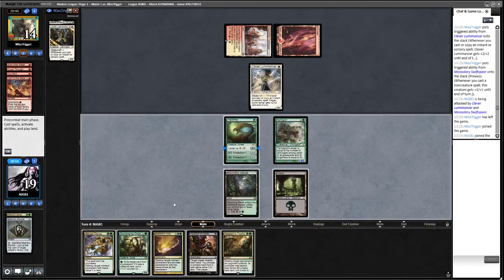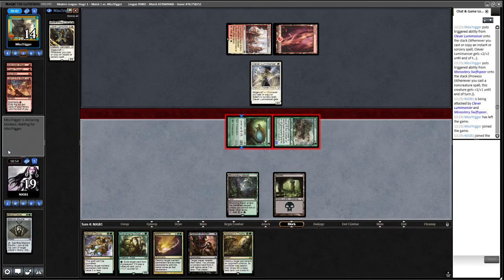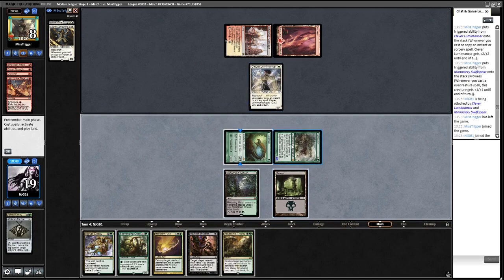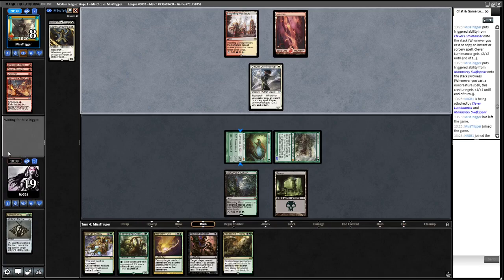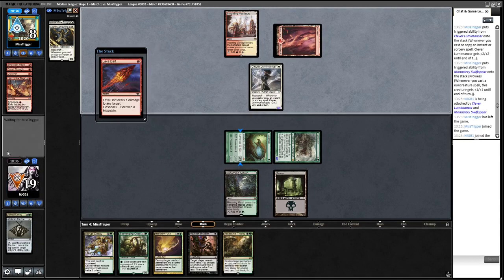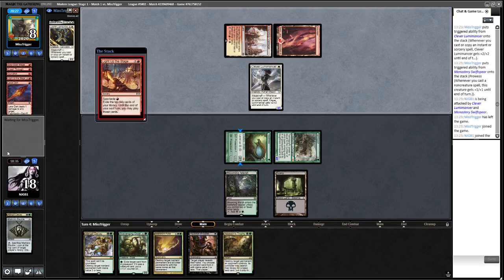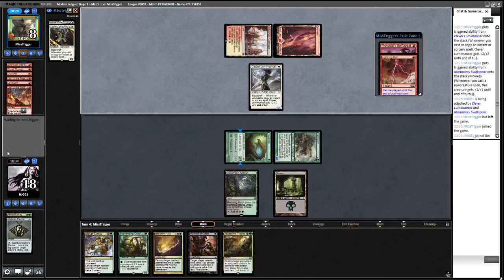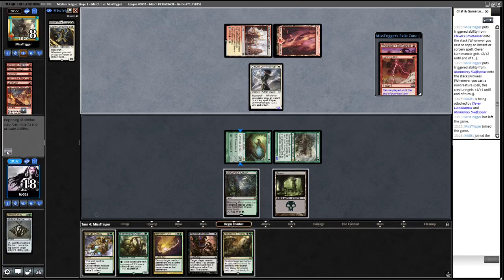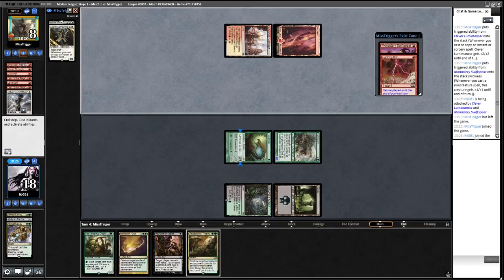My opponent might decide to do something, but I think we're going to hold the Abrupt Decay. If they want to go all in, that's fine - we'll be killing the Lumenarch. Light Up the Stage - we don't really want to land there. They attack so we just decay here. I do love Abrupt Decay at the moment.